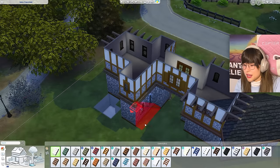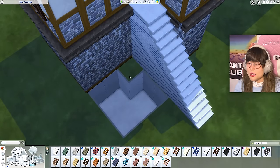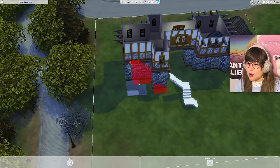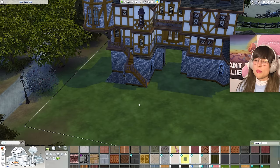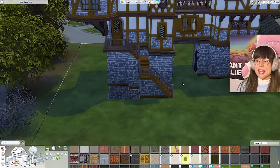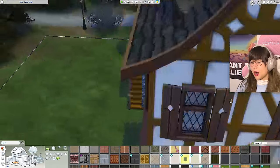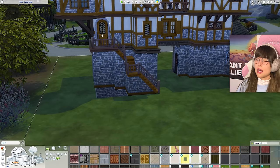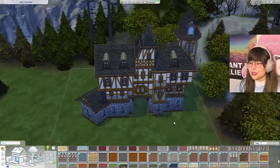After almost an hour of figuring out how to place the stairs - I managed to place them in a way that works. It was a complete nightmare and I was about to cry, but I did it. I went with a wiggly staircase that leads up to a front door, and I also put up a little balcony right there because I felt like it.